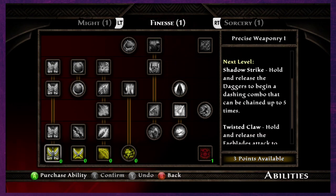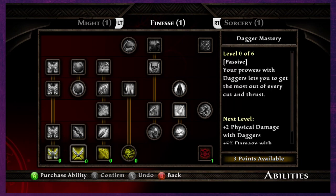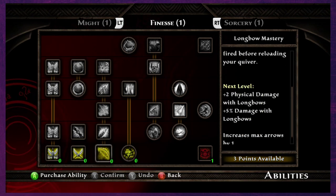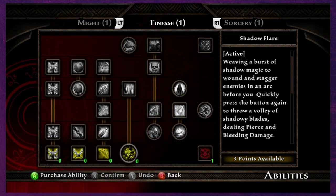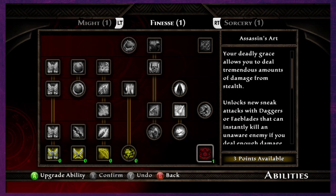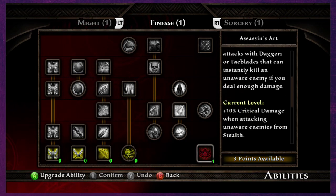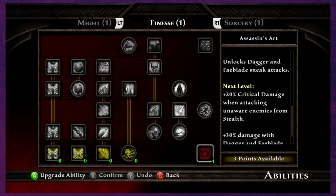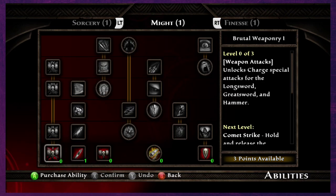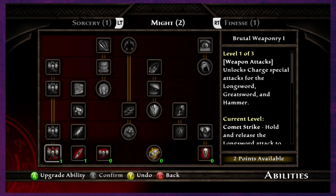In Finesse: hold and release the daggers to begin a dashing combo, chained up to five times. The fey blades option increases damage and weaves a burst of shadow magic to wound. That's a lot of things. I like this kind of critical damage thing, and we've already got some in that. For Sorcery there are charge special attacks.